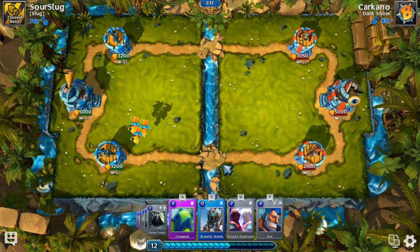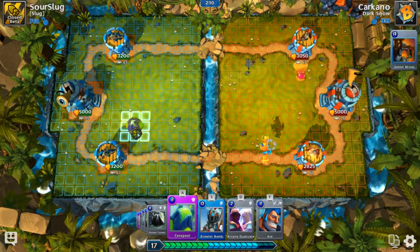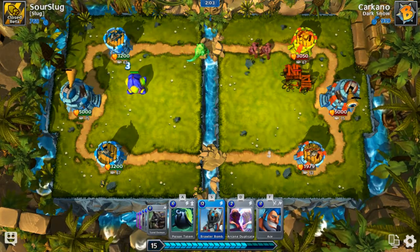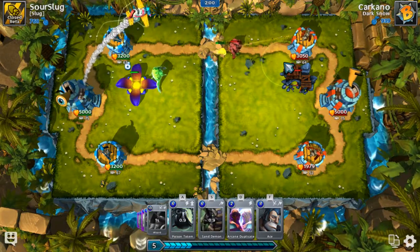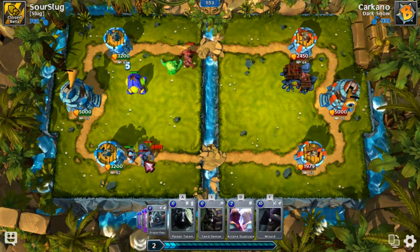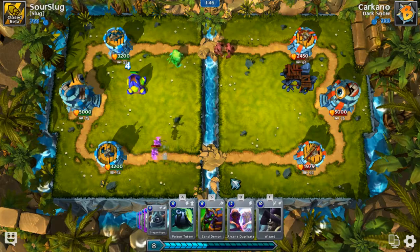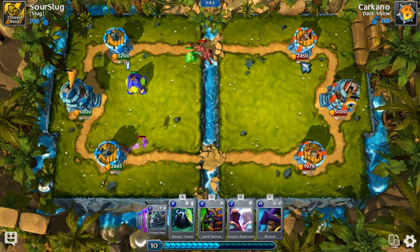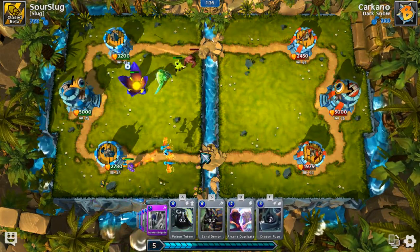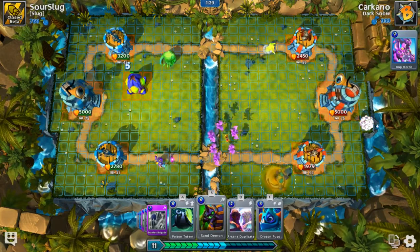It's still going to go down, so that's good. Those are going to get damaged so I'm going to cyclone those. That was actually his second wave of pups so he doesn't have anymore — that's good. I need to save my cesspool for when he plays his golem. Yep, right over here — I knew he was going to play that. I could brawler bomb all this away. He's going to play his steel golems but I've got Ace so I'm not worried.